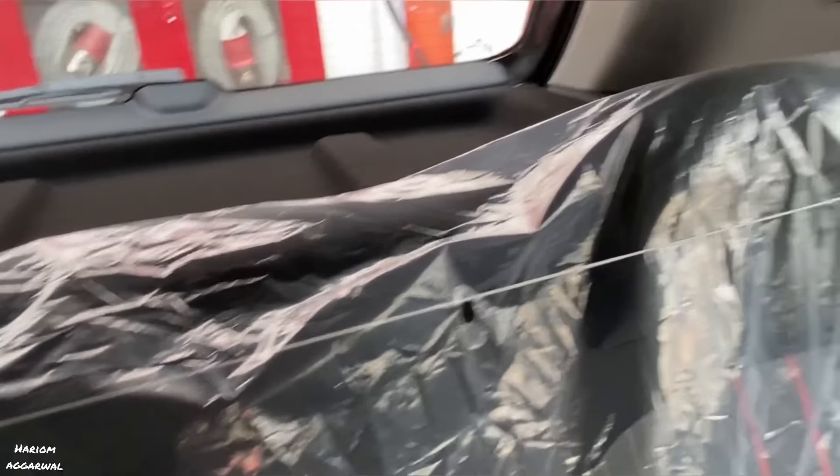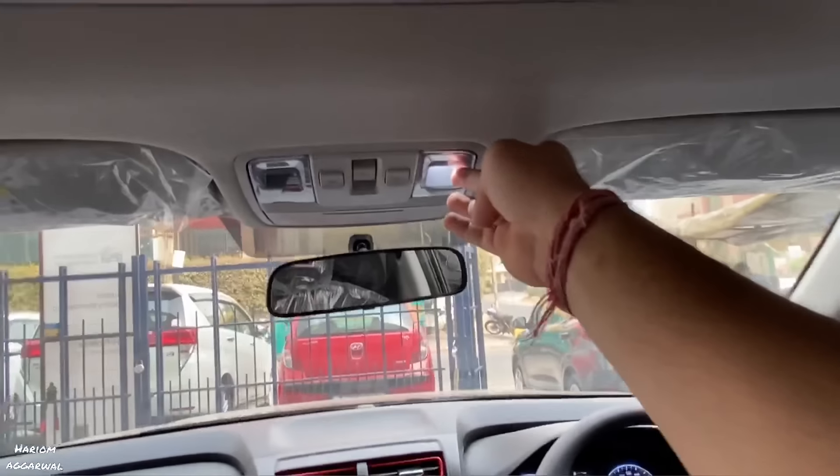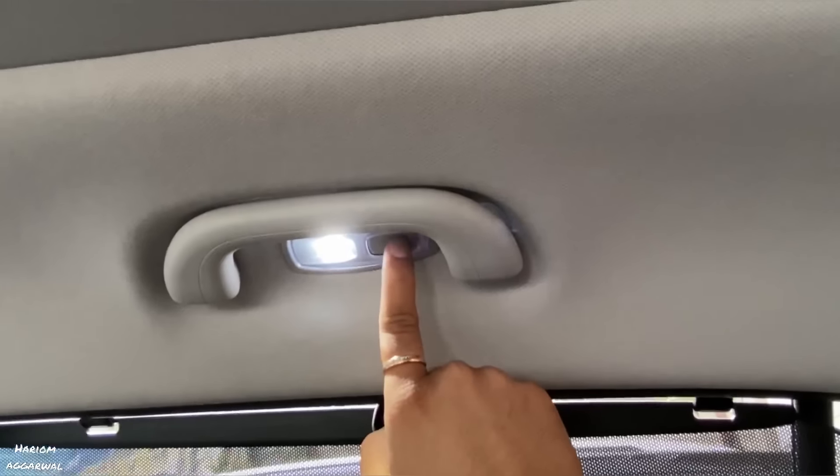One thing I noticed: you will get a parcel tray, and the spare wheel is of the same size. You can see the LED reading lamps behind — they are also LED. You can see the panoramic sunroof from here as well.